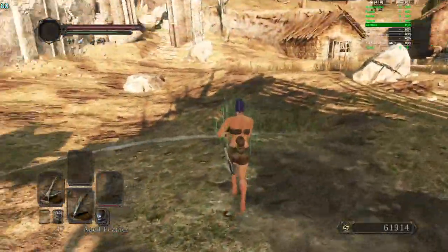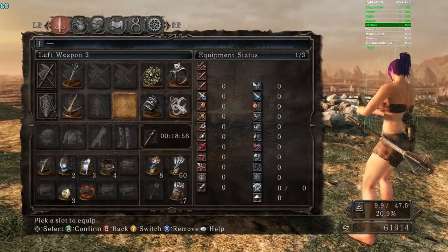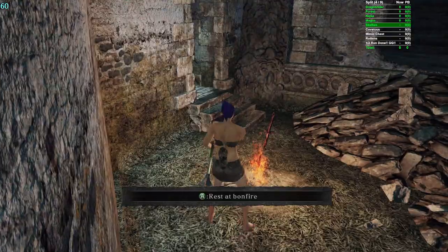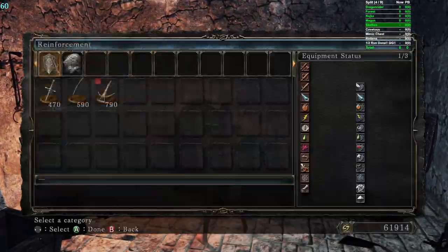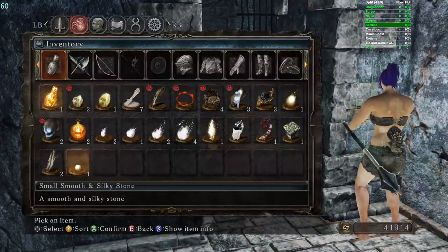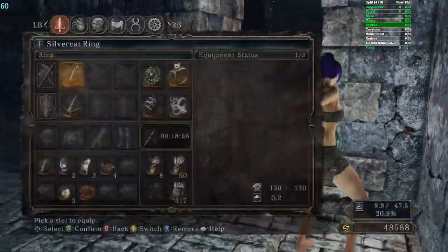Now you're like, oh my god, how are we going to go through Copse with a plus three bow and seventeen arrows? So we're going to go back and get about four hundred arrows — you don't need five hundred, four hundred arrows is a good amount. I always like buying four hundred, it's very comfy. Plus we have like a trillion souls, so cash in baby.